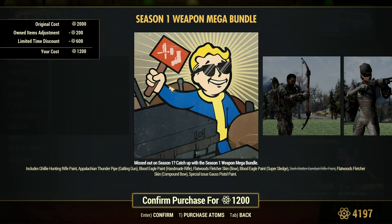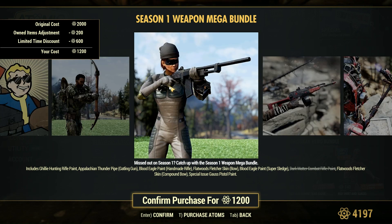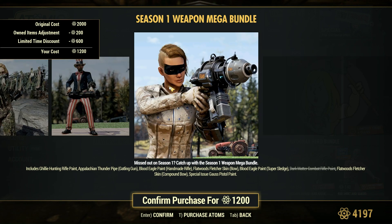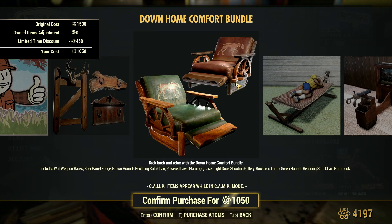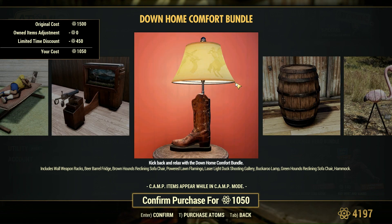Let's go to our Greatest Hits. We have the Season One Weapon Mongrel Mega Bundle — a bunch of different weapon skins that were available from season one. And Down Home Comfort if you're into the rustic lodge aesthetic — they do have the video game.